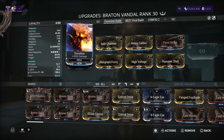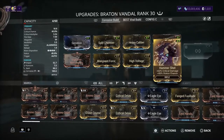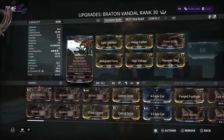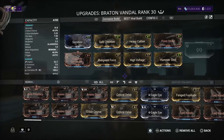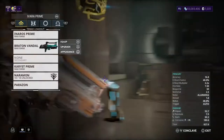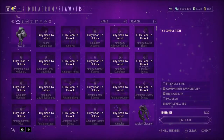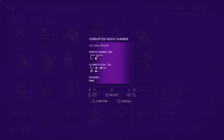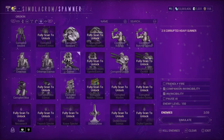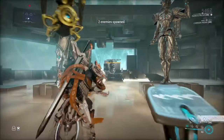Here's my build for the Braton Vandal. The first build is a Groza build, and it actually does really great damage, especially for the Braton Vandal. Stats are not amazing, but it's not bad either. We're testing at level 150 against two Corrupt Heavy Gunners — let's get started.